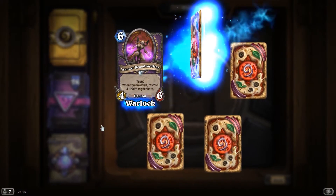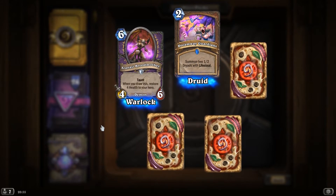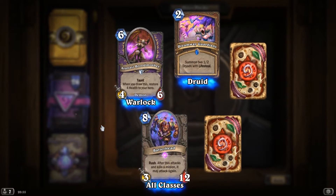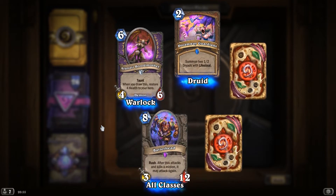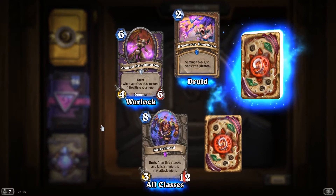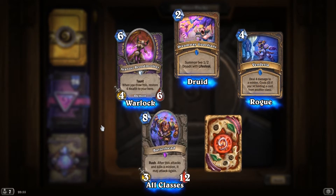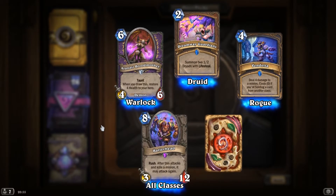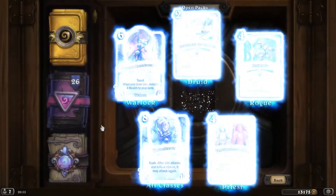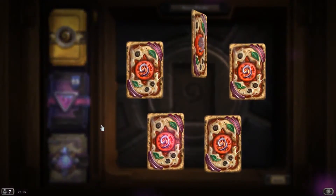Aranasi Brutmother. Dreamway Guardians, summon two 1-2 Dryads with Lifesteal. Epic. Epic. Beekeeper, Rush — after this attacks and kills a minion, it may attack again. Vendetta, deal 4 damage to a minion, costs 0 if you're holding a card from another class. An Unsleeping Soul. Alright, pack number 25 — we're halfway through.